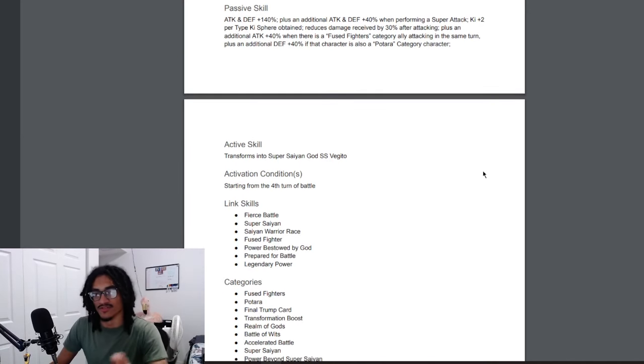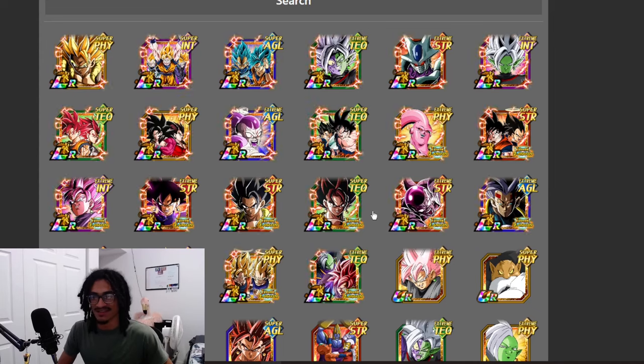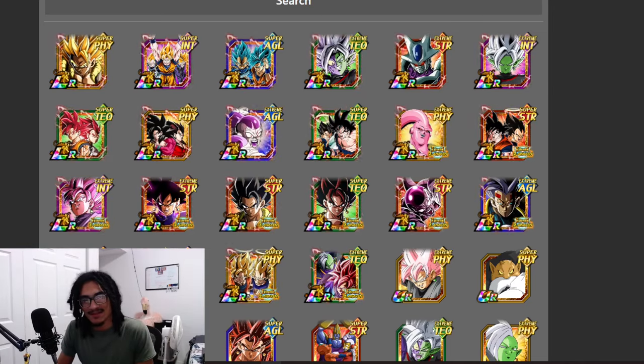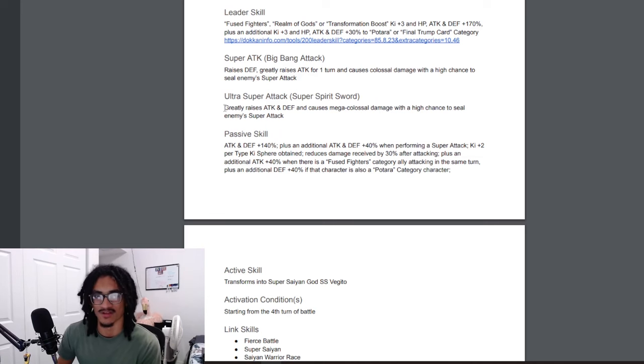Anyway, the active skill transforms into Vegeto Blue on turn four — a very easy activation condition. Vegeto Blue is going to be broken. The links are Fierce Battle, Super Saiyan, Saiyan Warrior Race, Fuse Fighter, Power Bestowed by God, Prepared for Battle, and Legendary Power. Who are you sitting next to him to get that 40% attack and defense? You don't necessarily need the attack, you could just pair a Potara character. The base form is looking solid.